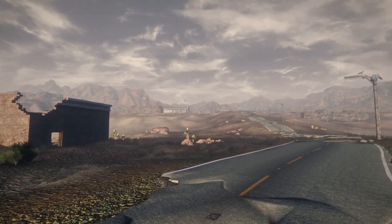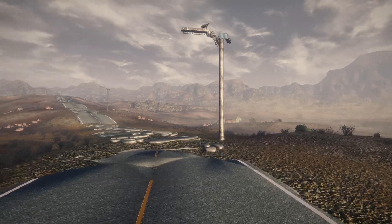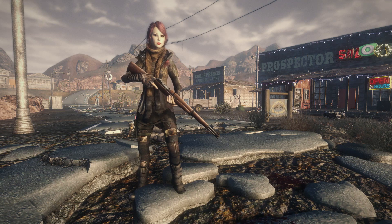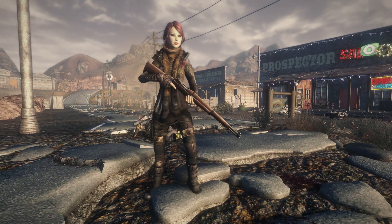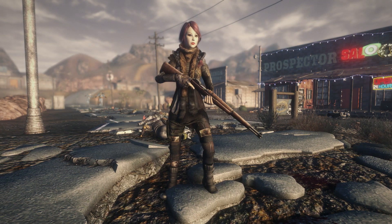Once I have NMC's installed, I go with the improved robots, supermutants, cyborgs, and Deadcloud textures from Tau34RAS, and after that I put other mods on top like Enhanced Blood Textures, clothing retextures, and so on. So basically, start from the biggest and oldest mods and move on to the smaller ones.